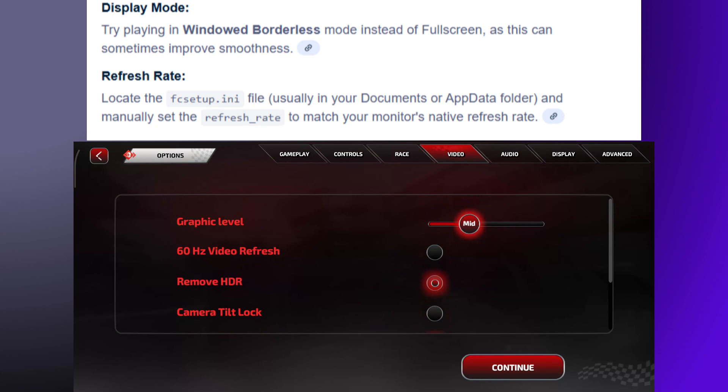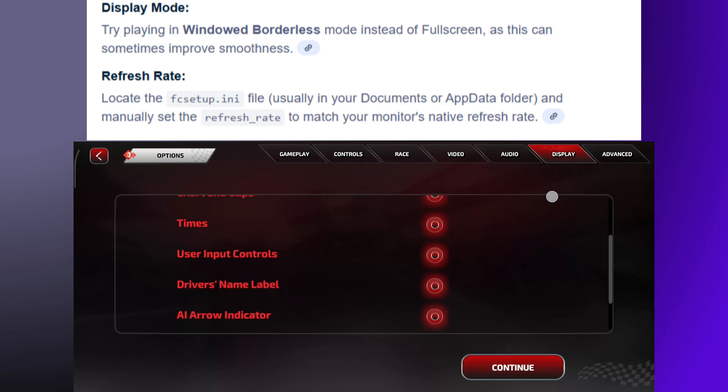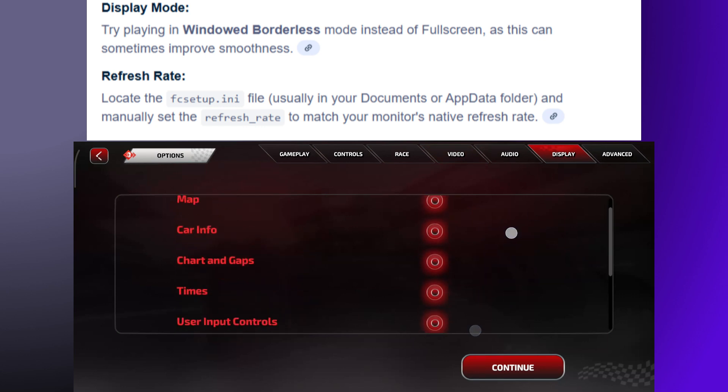For display mode, try playing in windowed borderless mode instead of fullscreen, as this can sometimes help improve smoothness. For refresh rate, locate the fcsetup.ini file and manually set the refresh rate to match your monitor's native refresh rate.